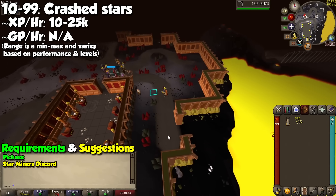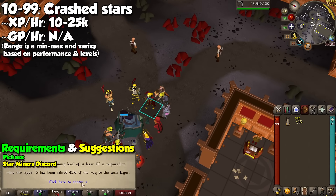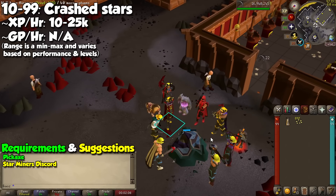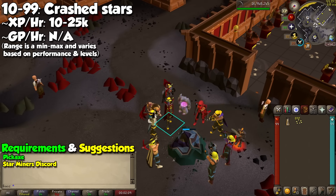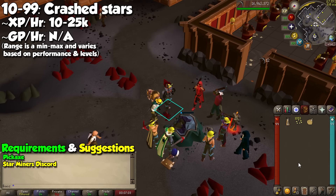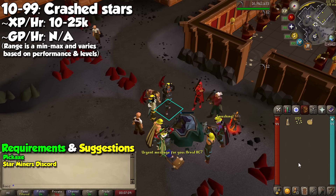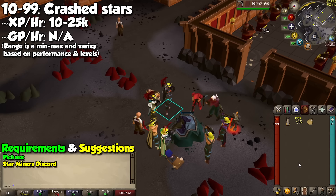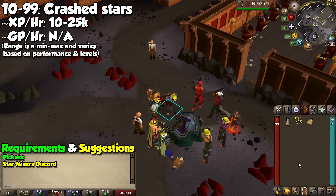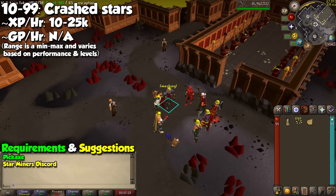I'll now talk about 3 alternative methods — all of which I don't recommend too much, but they can be a breath of fresh air. The first is mining Shooting Stars. You can join the Star Miners Discord or their friends chat to get calls for fallen stars. Go to the world and location specified, click the rock to mine Stardust, and wait for the bar above it to deplete for the next tier of the star. They can be mined starting at level 10, all the way up to level 90. They are pretty AFK and don't require much attention, but XP per hour is actually pretty bad, and the main profit comes from using Stardust at the store south of Falador Bank to buy items including the Celestial Ring and recoloring pieces for the Prospector outfit.